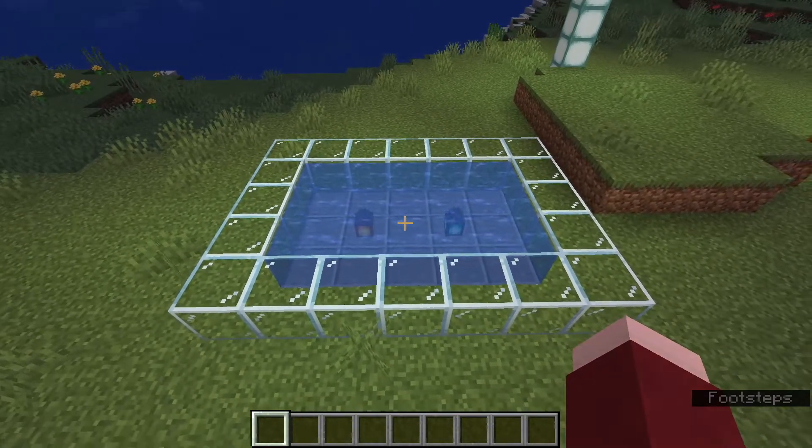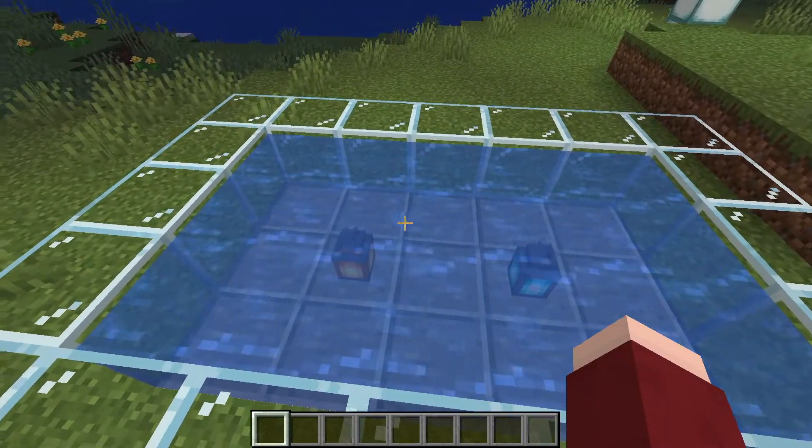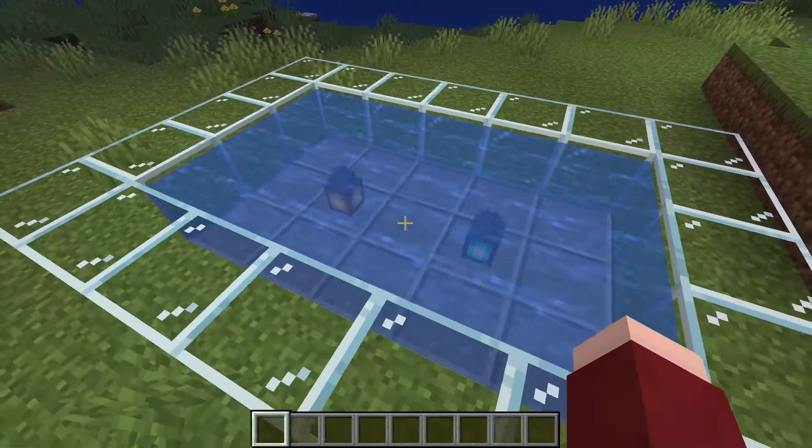First up is a very long awaited change to the lantern and soul lantern, which is that they are now waterloggable, so you are now able to place your lanterns and soul lanterns underwater.